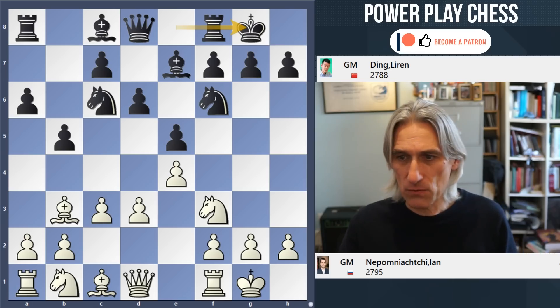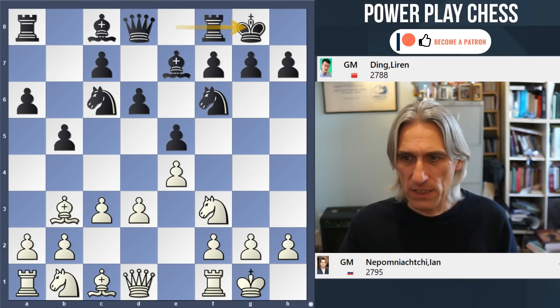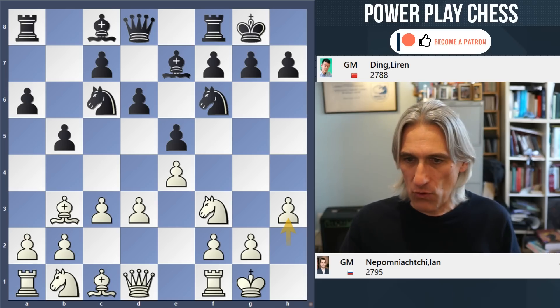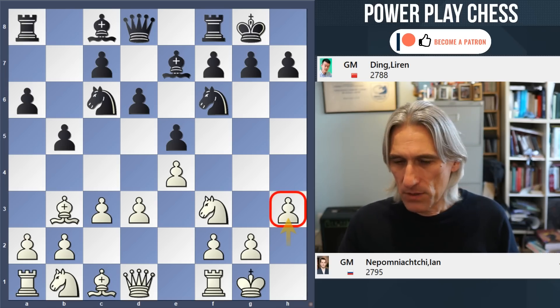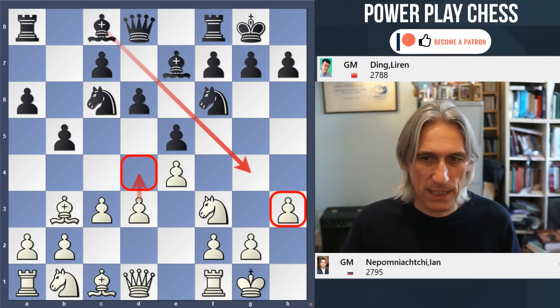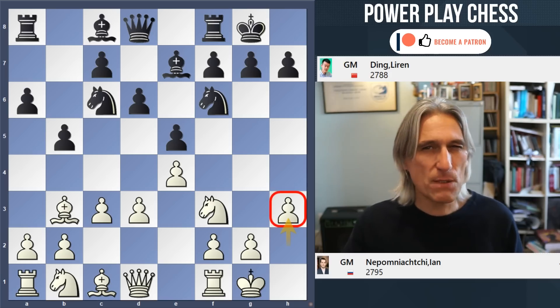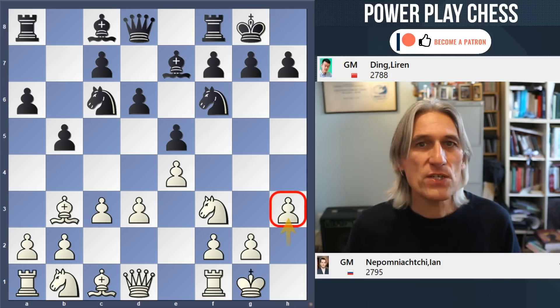Castles — all normal. And h3. Well, this can be a useful move later on. It could be that white is thinking about playing d4 and doesn't want to allow the bishop to g4. It's kind of a multi-purpose move, something of a waiting move, actually.